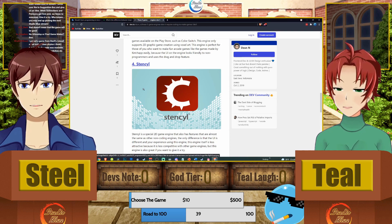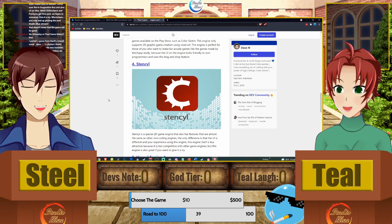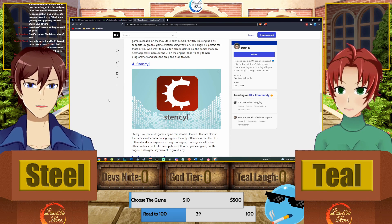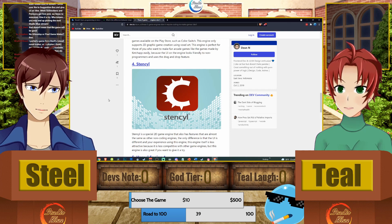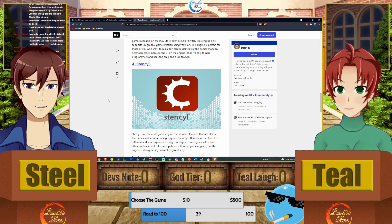I'm going to plug RPG Maker, because not only did Teal and I get our start there, but as people say it's fun to see what it can do. It's a deceptively powerful engine — especially MZ, the latest release, which is super stable and super powerful. There's a lot you can do with it, even though it is geared specifically for turn-based RPGs.